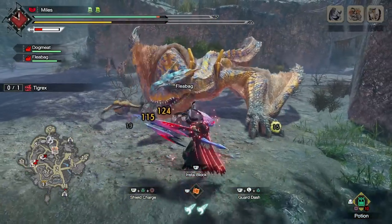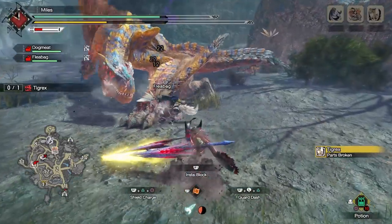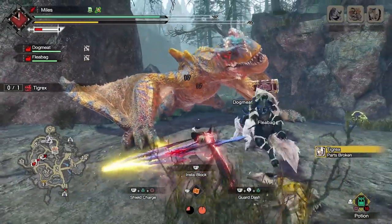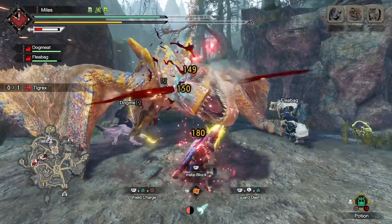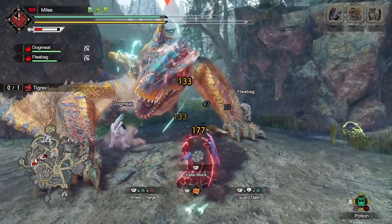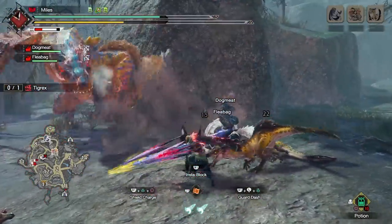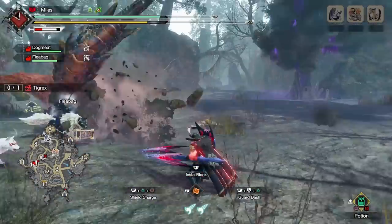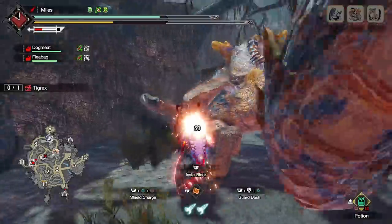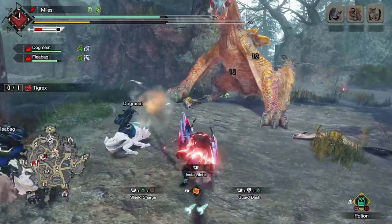I'm a Lance guy, so these are all Lance armor sets, but if you don't play Lance this will still give you a rough view on how much damage you drop by not using a meta damage set. And if you are a Lance user, hopefully there's a bunch of cool armor sets for you to try out. Quite a few sets in this video have been inspired by comments on the last few videos, so if you've got things you want to see or ideas you want tested, comments are the best way for me to know what you want.